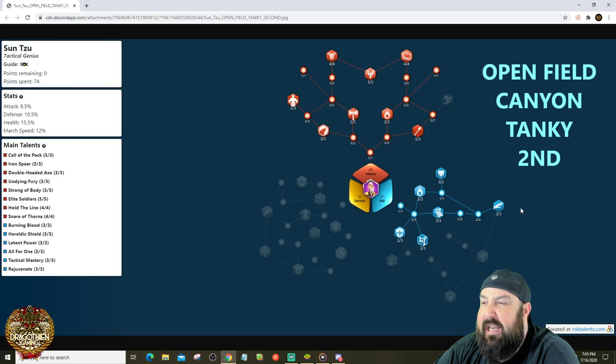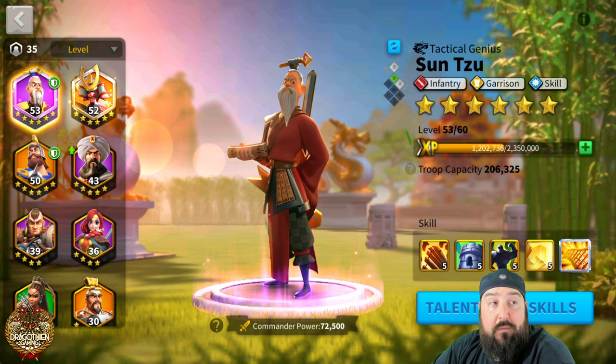If you're pairing Sun Tzu with a non-nuker secondary like Scipio, Charles, or Richard, you can skip Clarity and Feral Nature and instead go deep into the full infantry tree — picking up Elite Soldiers, health bonuses, defense bonuses, Hold the Line, Rejuvenate, and Latent Power. You'll go through some march speed nodes and a snare that aren't ideal for open field infantry, but the overall stat gains are worth it. So for Scipio, Charles, or Richard pairings, this is the build to use. There are many more talent builds over on my Discord.